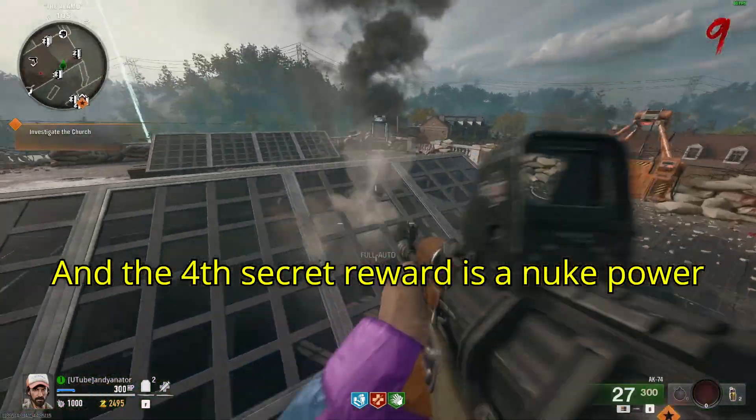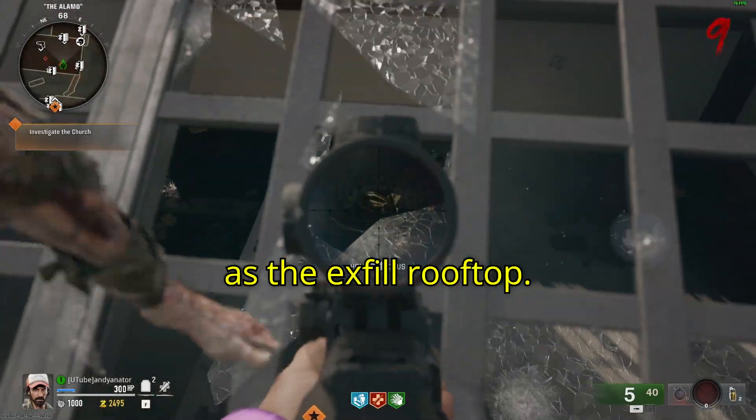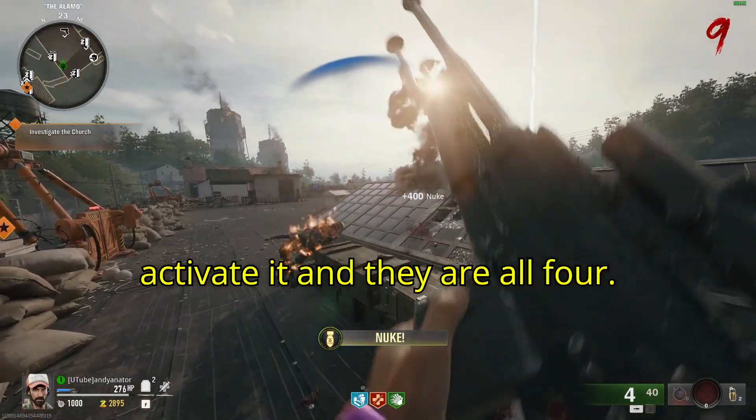The fourth secret reward is a nuke power-up. On the Almo rooftop, otherwise known as the Exfil rooftop, looking on top of the chandelier you'll see the nuke power-up. Shoot it and activate it.